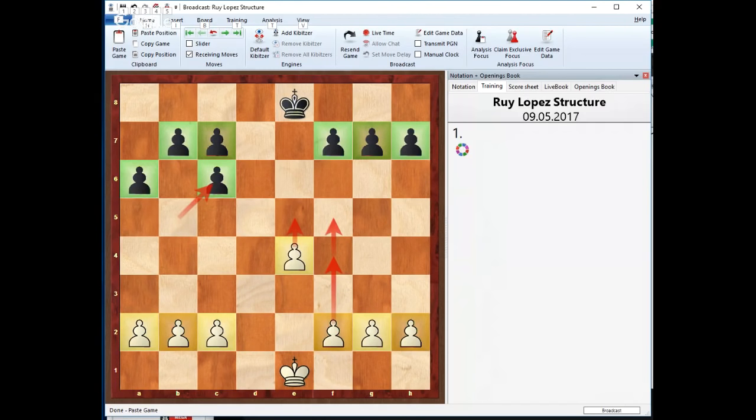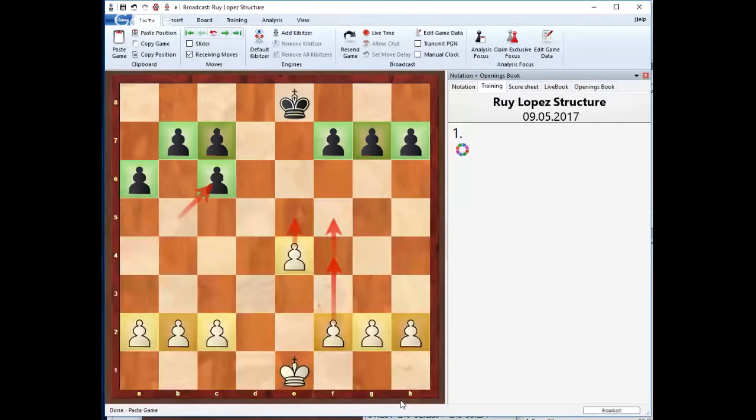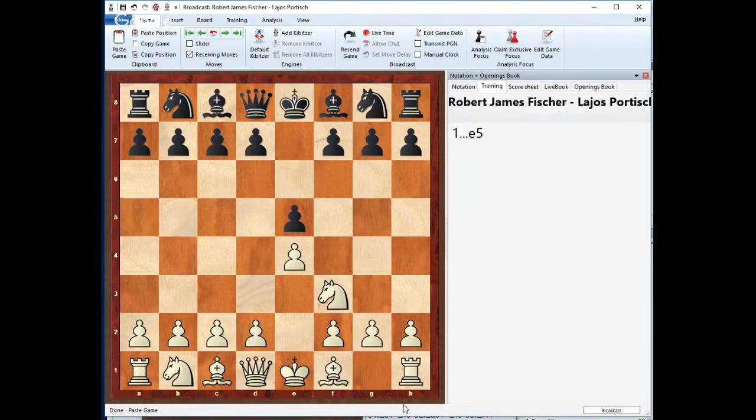Let me show you a couple of games that Bobby Fischer played extremely successfully within this opening. We're going to start with a game he played versus Leish Portage — a fantastic game. Fischer was playing White, Leish Portage was playing with the Black pieces. The game started with e4, e5, Nf3, Nc6, Bb5, a6, and the exchange variation. Some people consider the exchange variation is not that great, and I have to admit it has its own disadvantages. But the great thing about it is that it's easy, and if your opponent doesn't know it — and a lot of people don't — White can get a tremendous advantage.